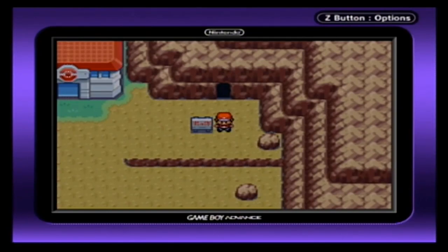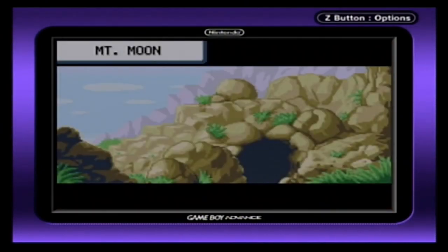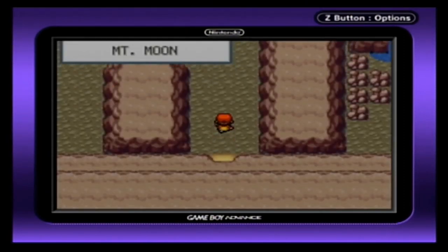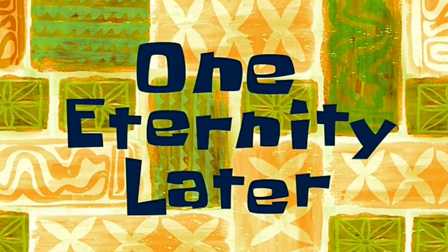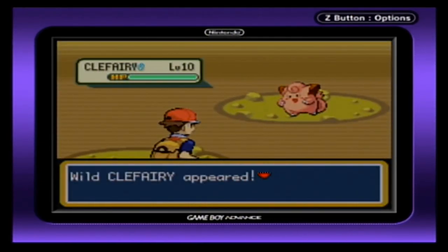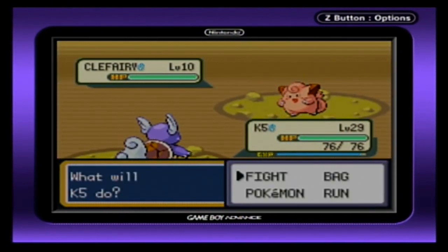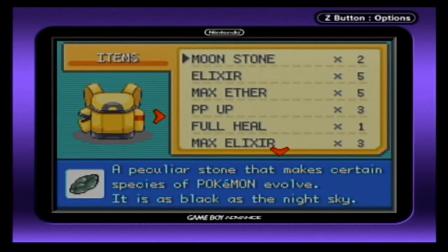I'm going to show you guys how to first acquire a Soft-Boiled Clefairy. You want to start out here in front of Mt. Moon. Now the fun begins — we have to find the Clefairy. One eternity later... all right, we found the Clefairy. My goodness, squad, that took forever.